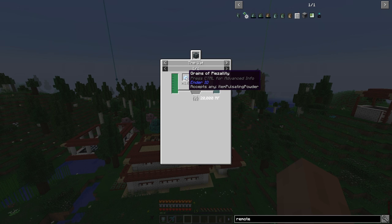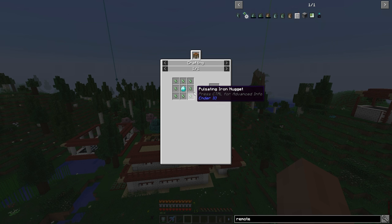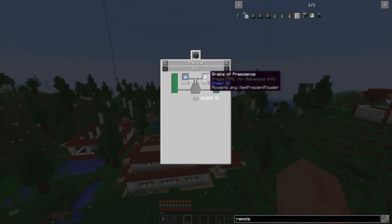For Vapor of Levity, you need grains — let's go with this one first — the grains you get by sag-milling the pulsating crystal, which is pulsating iron around a diamond. That's not too bad for late game. You also need the grains of prescience.